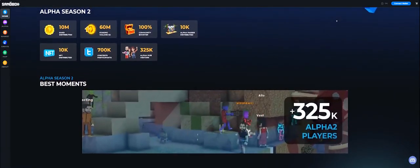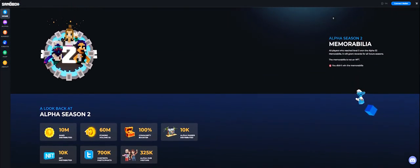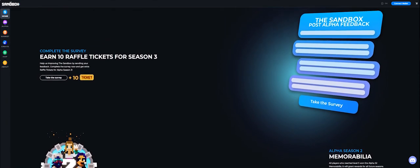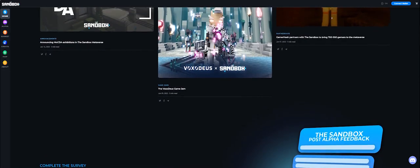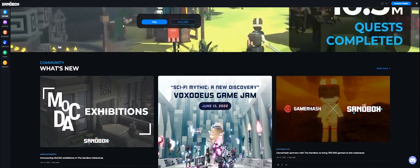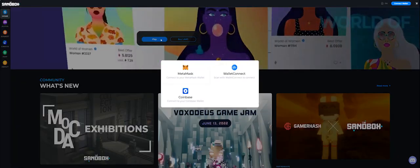With it you can get about 500 Sand tokens or an NFT, which consists of nearly 1 Ethereum. Get Sand tokens, and each eligible user will get an NFT for free. So let me show you how to get Alpha Pass for Season 3.